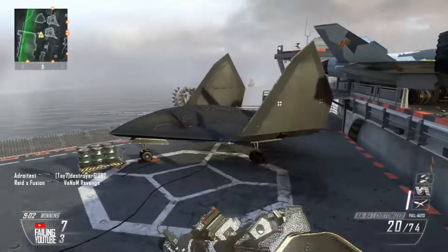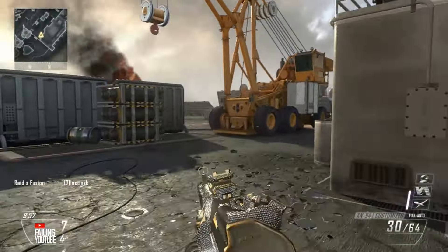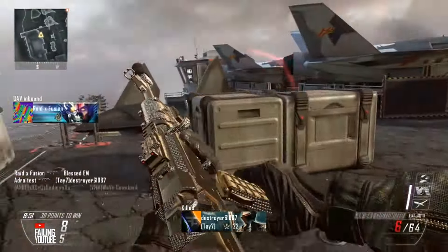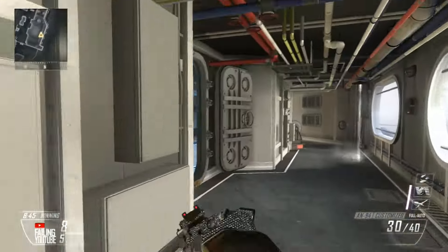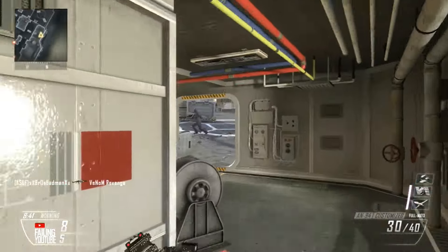Nothing worse than getting shot in the back when you have a UAV up. Just trying to pick up these scavenger packs here. There's a guy there but I'm like, I don't want to challenge that. There's a head glitch right there — you guys see how I'm kind of aiming in on my sights. Every time I see a head glitch, it's often times helpful. They'll keep you from getting killed. Don't know how that guy hitmarked me — he probably shot me through about three walls.